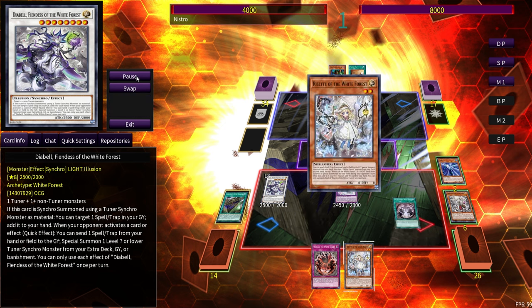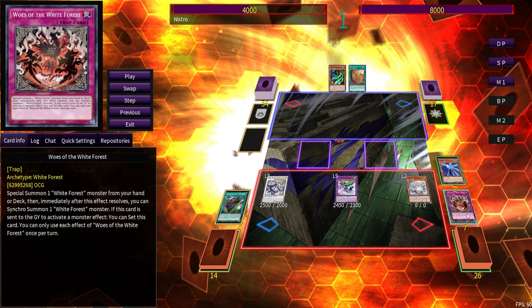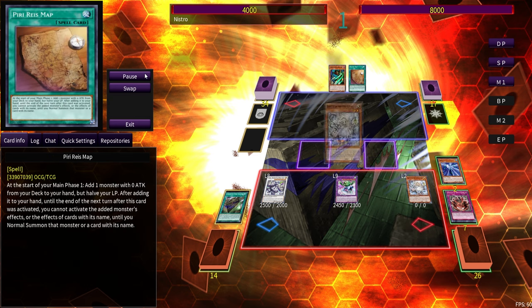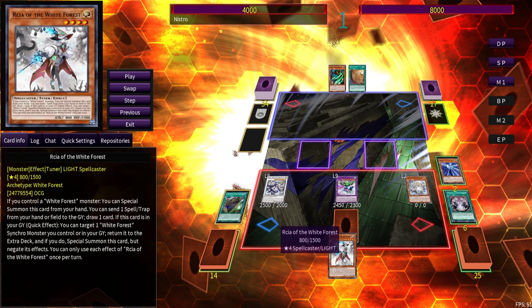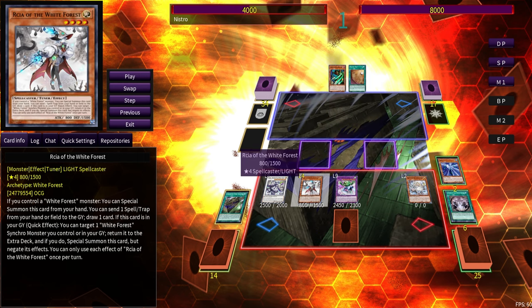Wind and Water is actually a spellcaster as well, so if you only opened double Wall Shadow and nothing else, you can still resolve Legend of the White Forest — Wind and Water is still a spellcaster and you don't need your normal summon. Legend of the White Forest adds Rosette from deck to hand. Rosette drops one — the one we searched — to summon itself from hand. All the White Wood spell and trap cards get to reset themselves to the field when sent to the graveyard to activate a monster effect, so it's essentially a free discard. All of this is generated off of just two cards.